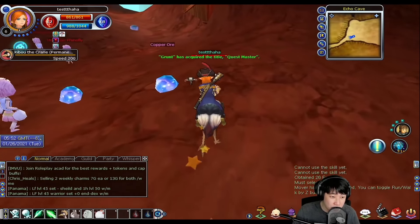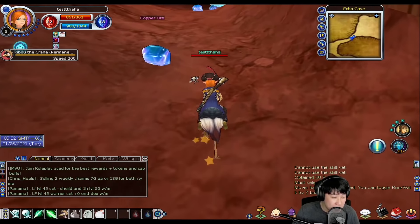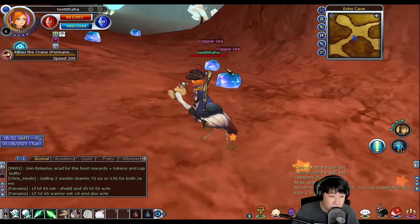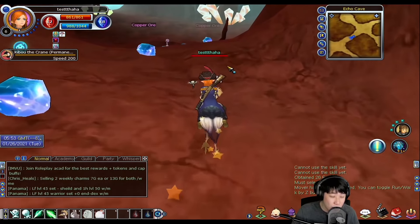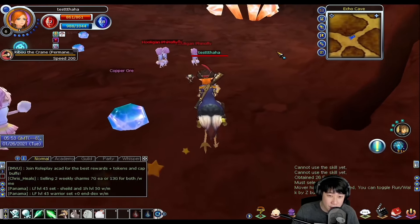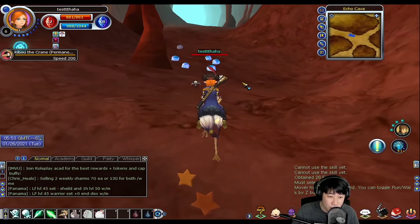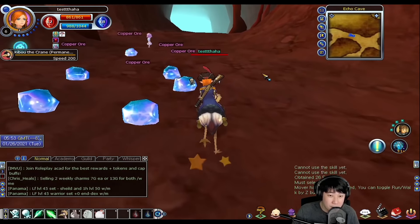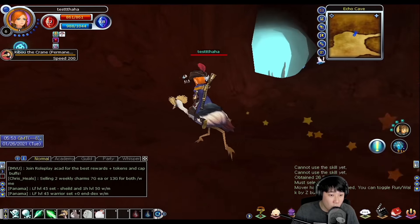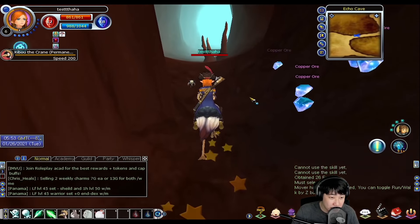Copper ore — I guess if you wanted to make some weapons you'd probably have to mine that right here in this spooky place. Good thing they show you all the locations on the map, because if you had to walk around without knowing where the portals are or what's a dead end, you'd probably have to spend a lot of time trying to figure out your exit.